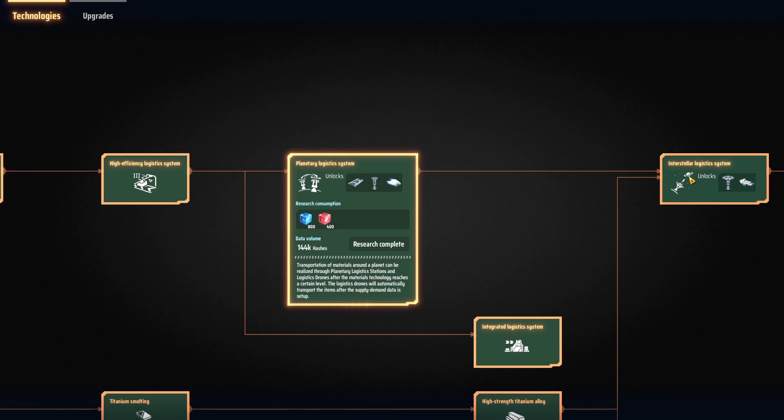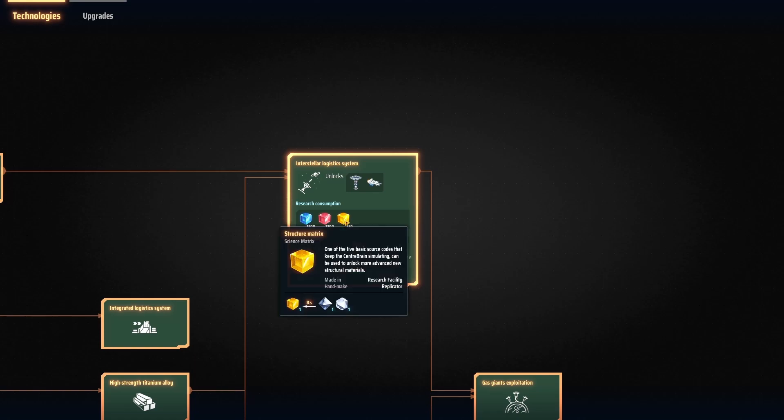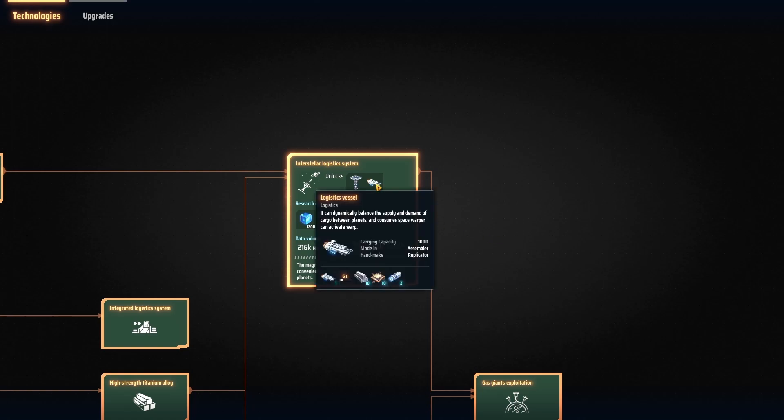After you unlock Planetary Logistics, you're going to go to Interstellar Logistics. This transports items between planets and it will go between stars once you unlock warpers. Interstellar Logistics is your first step in not having to go back and forth to your titanium planet. You do need a little bit of the structure matrices, which require titanium to research, so you'll have to visit that titanium planet a couple of times. You're also going to need titanium for the logistics vessels.